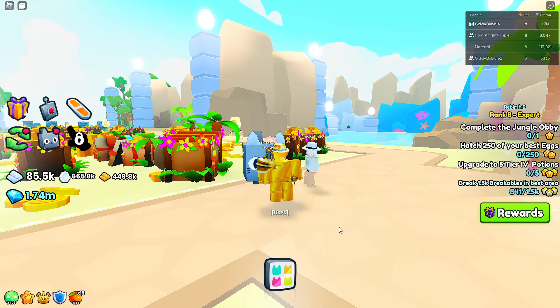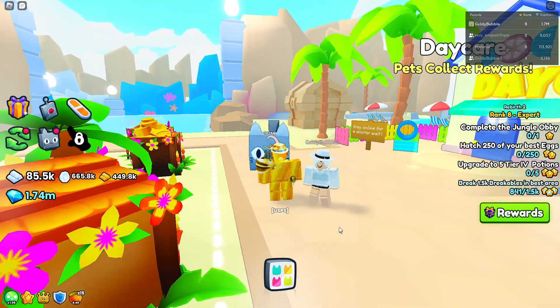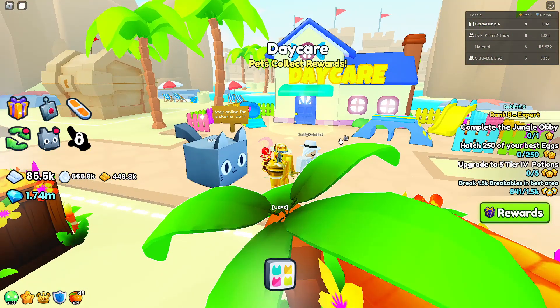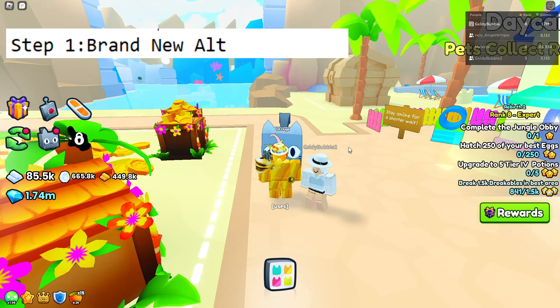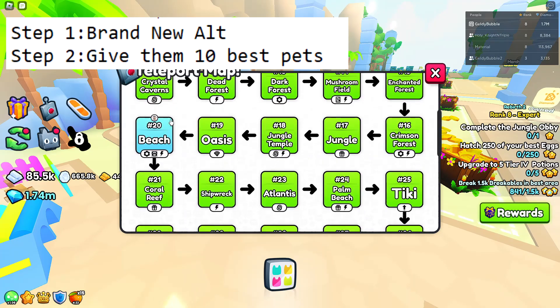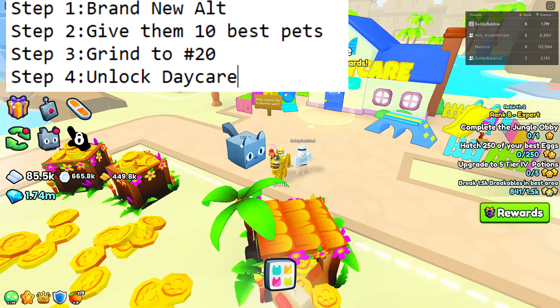Technically 3 hours. So I have my alts in the game — you're probably wondering why. But if you read the title, you can get gems from the daycare basically. What you want to do is get a new alt, a brand new alt — it doesn't matter if it's played different games before, it just hasn't played Pet Simulator 99. You want to grind your way all the way to area 20, the beach, and have the daycare unlocked.